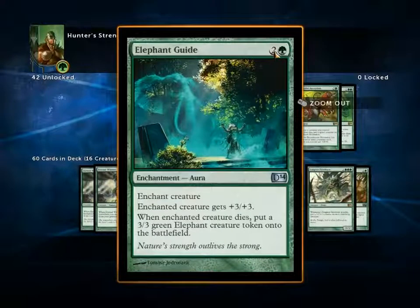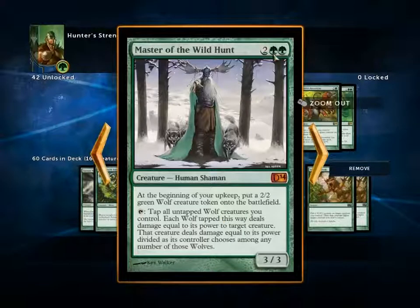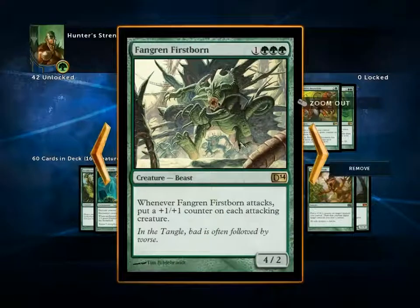Elephant Guide — the green counterpart to Griffin Guide. Two and a green: enchanted creature gets +3/+3, and when it dies put an Elephant onto the battlefield. Master of the Wild Hunt is an incredibly good card — Ramaz has one of these in his deck. Four mana for a 3/3: at the beginning of your upkeep, put a 2/2 green Wolf token onto the battlefield, then you can tap Wolves to deal damage to a creature, and the creature deals damage back to the wolves. Fangering Firstborn — four mana for a 4/2. When it attacks, put a +1/+1 counter on each attacking creature. It just causes a huge mess, usually.